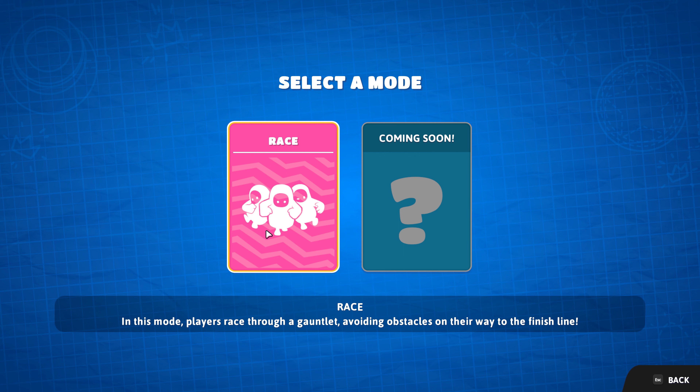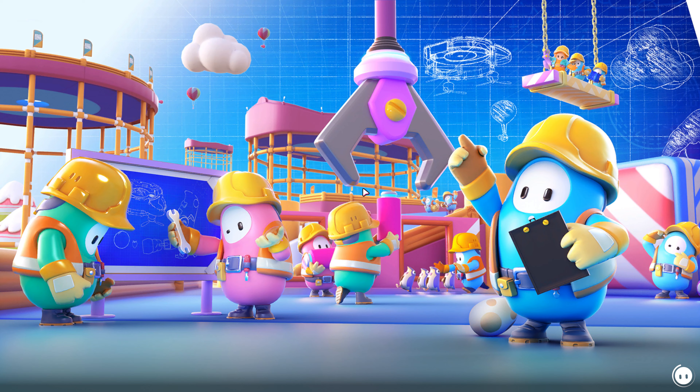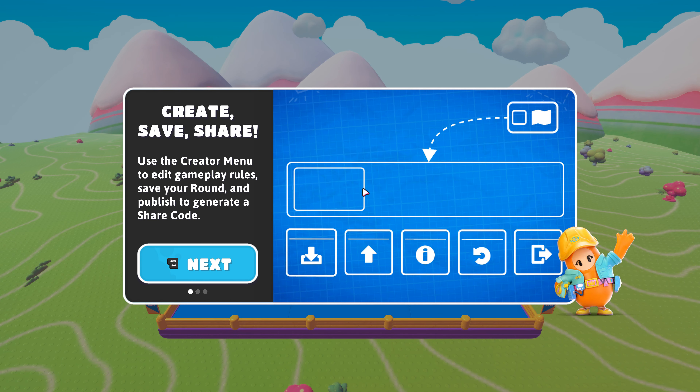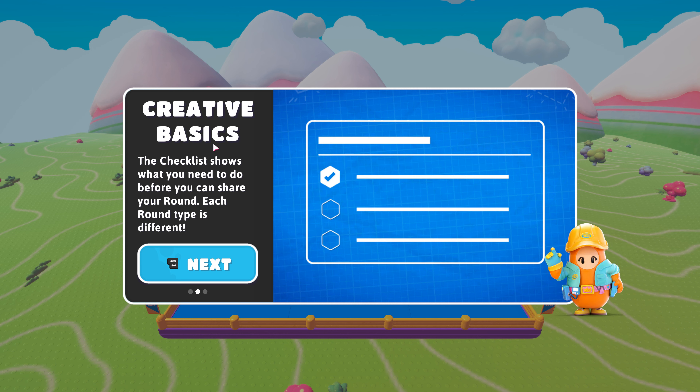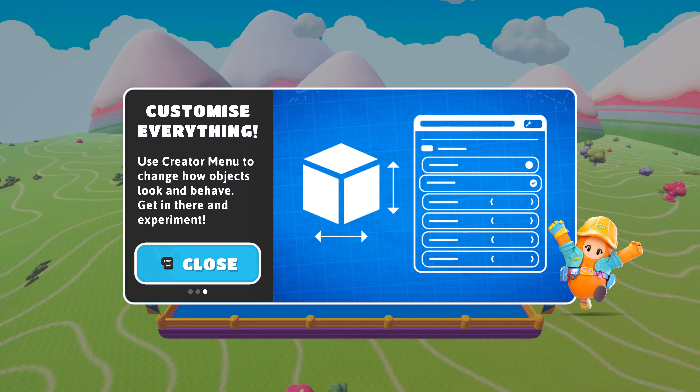Those are the only new ones — race. I guess that's why all the new modes are races. Original, of course. For now at least I'll do original. Okay, use the creator menu to edit gameplay rules, save your route and publish to generate a share code. The checklist shows what you need to do before you can share your route — each route type is different.